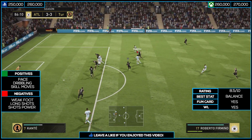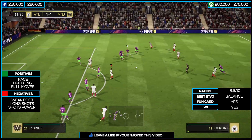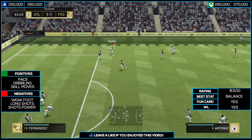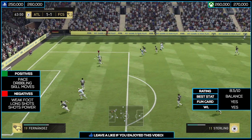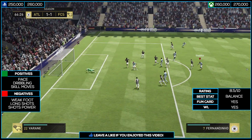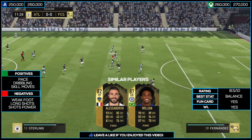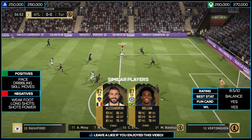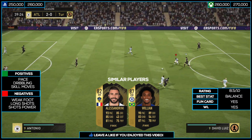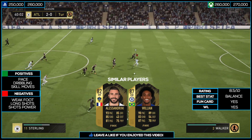You can put him as a center CAM — if you play him there, use the R1 + X pass combo, get him through, and lay the ball in; that always works with this card. For similar cards, Willian Man of the Match or Alessandrini are comparable — Alessandrini is similar because he's short and has the same agility and balance alongside pace, though he has much better shooting. Anyway, that was it for the review — hope you enjoyed it, don't forget to like, subscribe and share, and I'll see you in the next one.